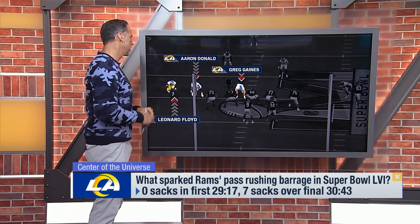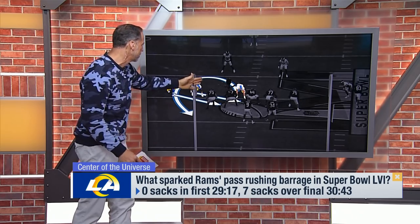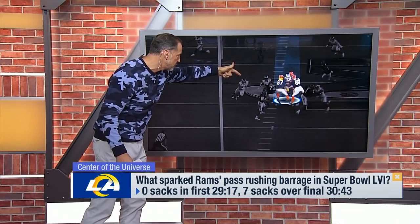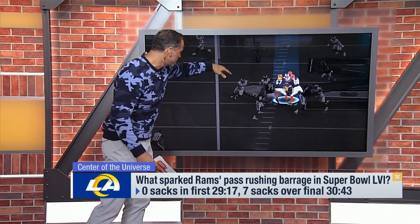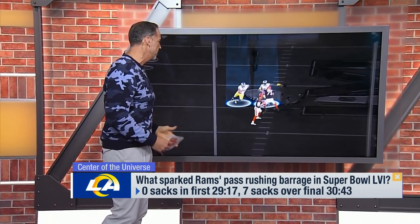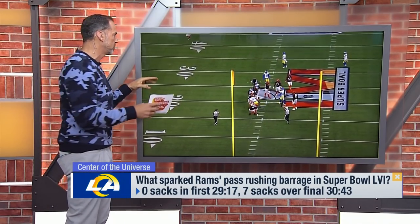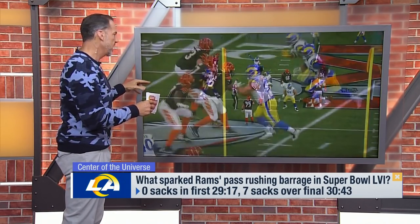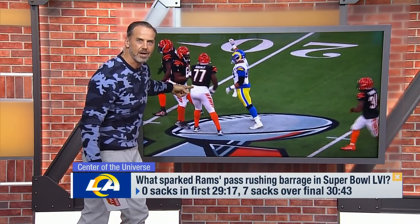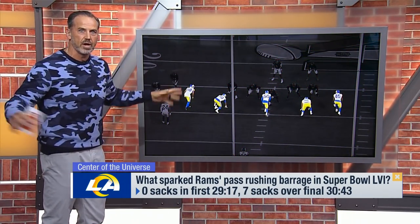Then the Rams started adding wrinkles. Here's the overload — three guys to the left of the center. Anytime the defensive line does that, you know a twist is coming. Sure enough, Aaron Donald is the penetrator, trying to shorten the corner for Greg Gaines to get around and get pressure on the quarterback — which he does — leading to a sack. Leonard Floyd is the benefactor. The pressure is starting to get there because of the pre-snap front and the twist game. Three guys end up blocking Aaron on the twist because they're so concerned with 99, leaving room for others.